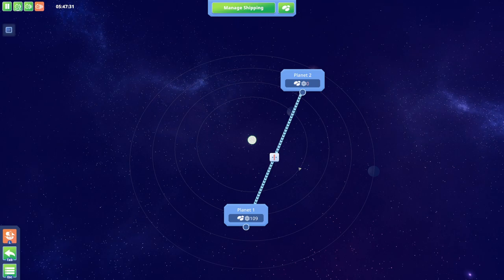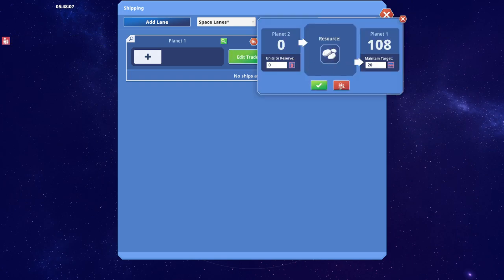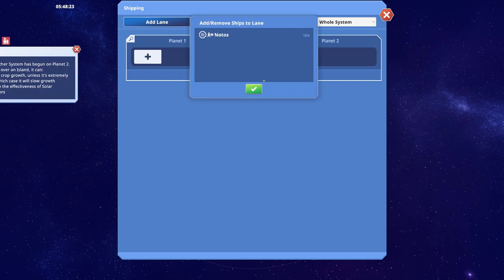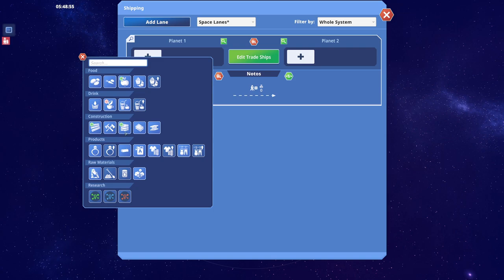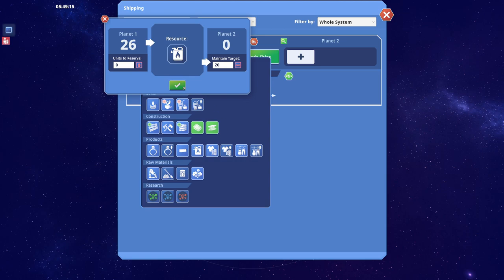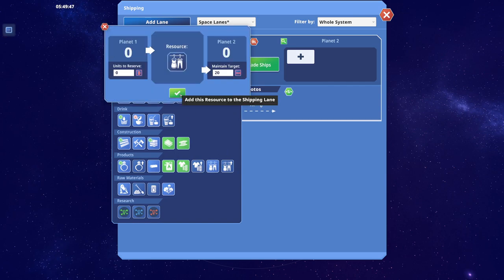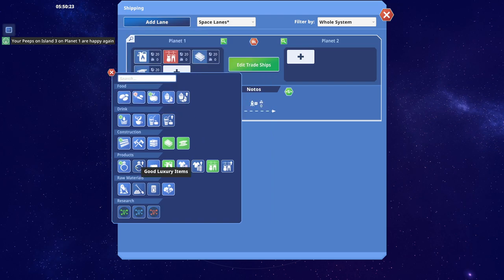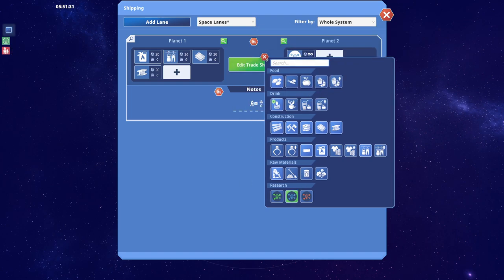Shipping mode - boom, boom. What do we want to transport? I don't even know what we want to transport. Potatoes are a no-go. Edit trade ships - we've only got one. Planet 1 to planet 2 - I guess the advanced stuff: steel, glass, refined fuel, maybe clothing. And then the other way, we are going to bring back blue science - literally bring back as much blue science as we possibly can.